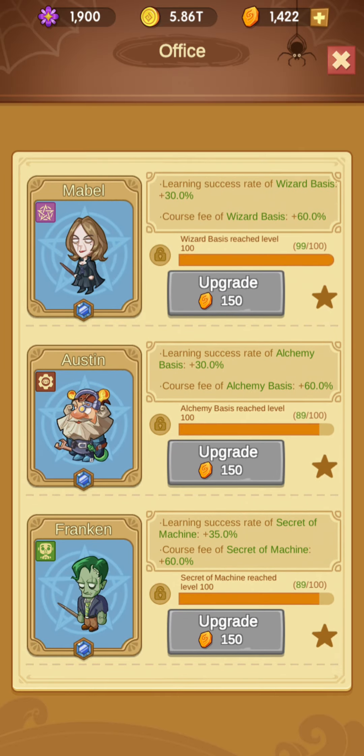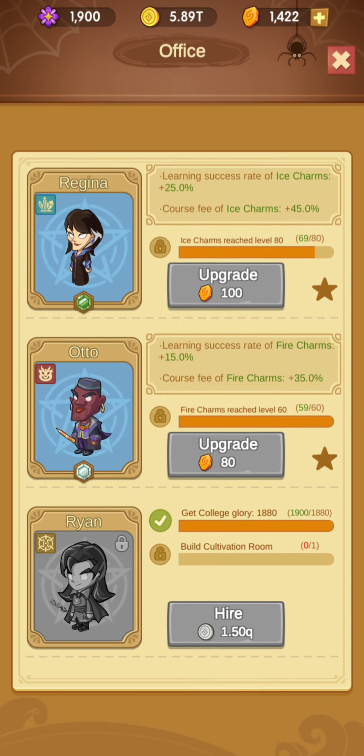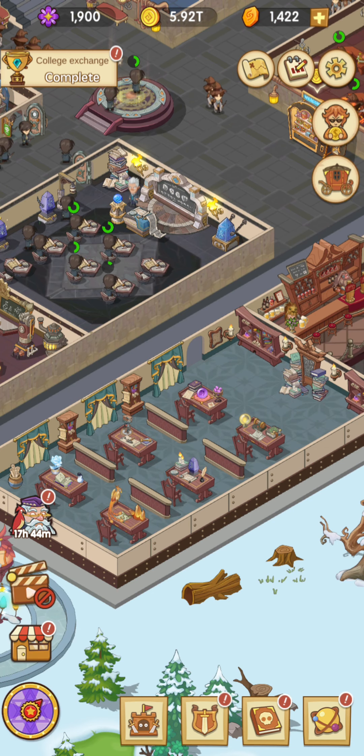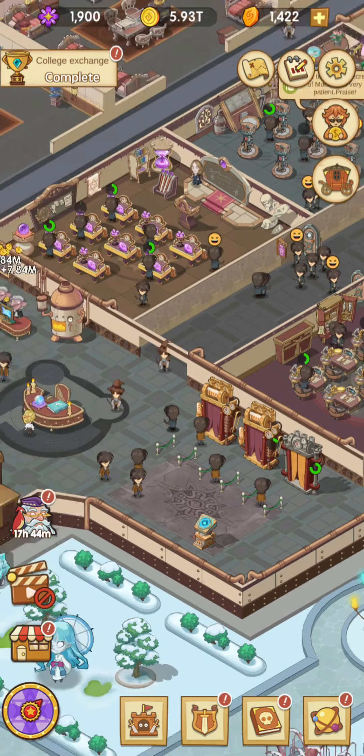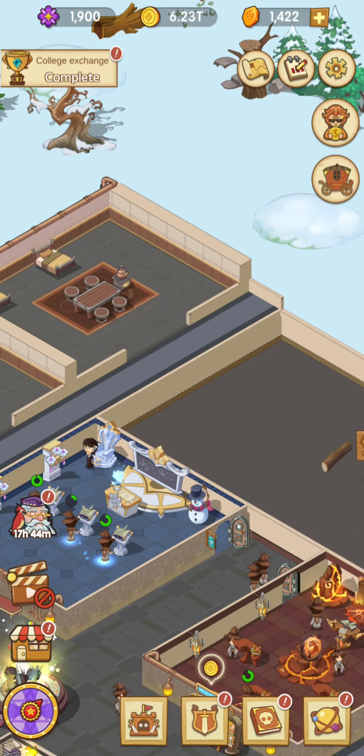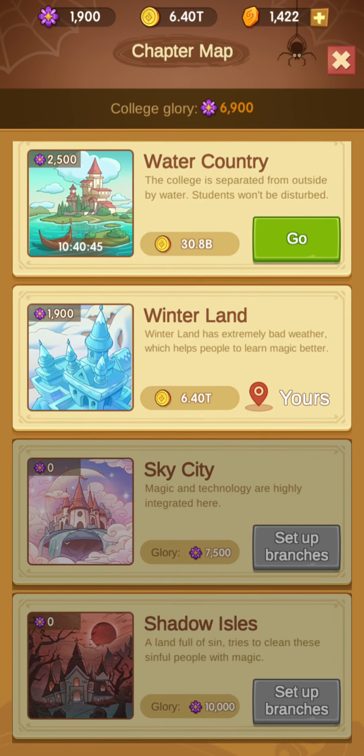I put these orange stones to the teachers here because progress is very slow. You will spend several days in this white castle before you go to the next one.